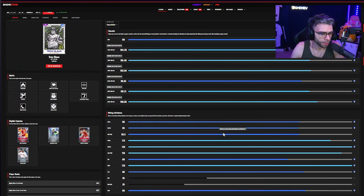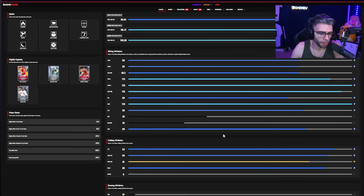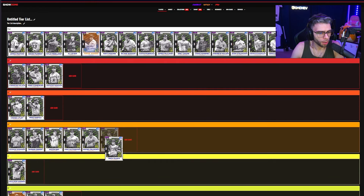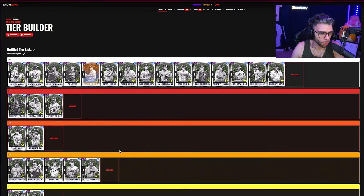Troy Glaus: 95/96 contacts, 125/113 power, 89 vision. Best thing about this card is he can play shortstop and he's not a bad fielder. But one point off the Crew's team really sucks, and I think he does get to 100 contact at P5. He's comfortably C tier — he can play shortstop but you have good shortstops already.